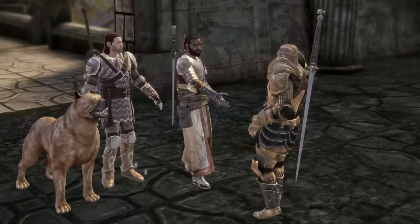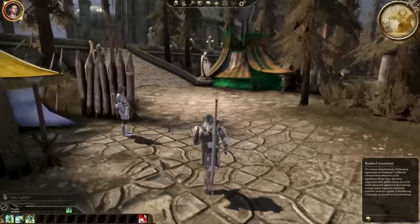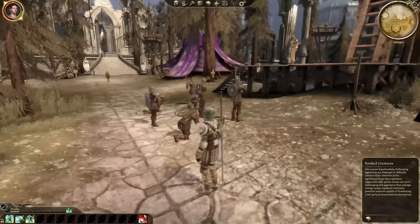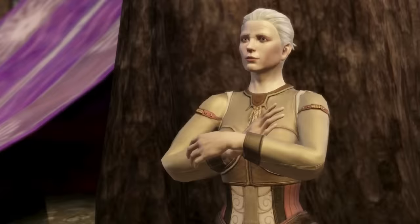Joining the Grey Wardens isn't so simple, but first let's talk about the town we end up in — it's less a town than a war camp. Tents pop up housing soldiers and dignitaries, as well as a tent for the king himself. Scattered throughout will be people we can talk to and people we'll be able to recruit later on, like Wynne. 'Young man.' I like the way she says that.